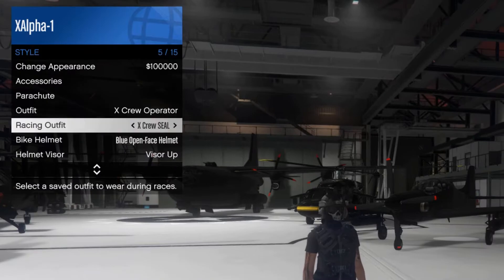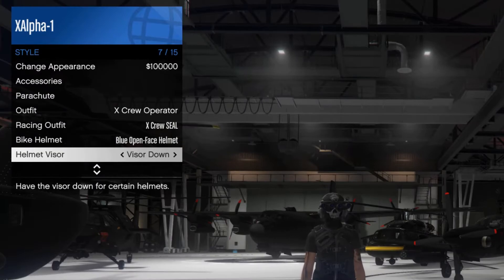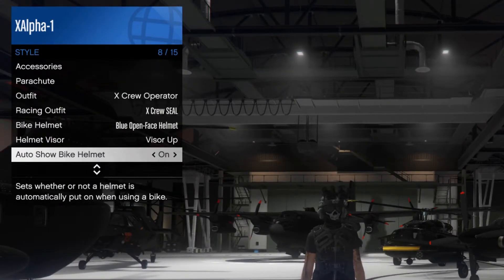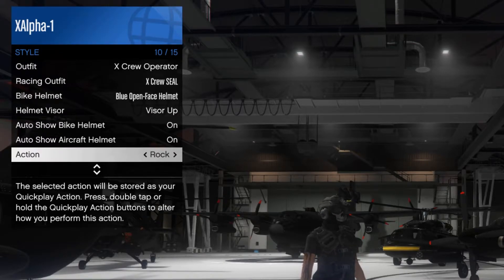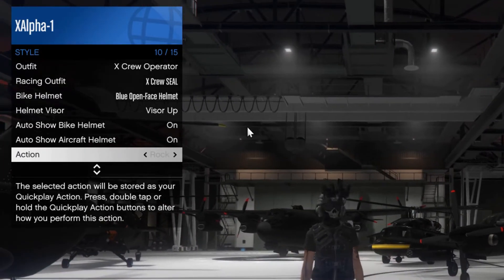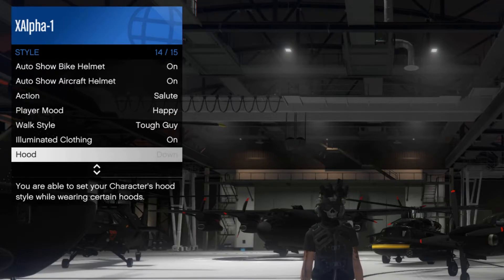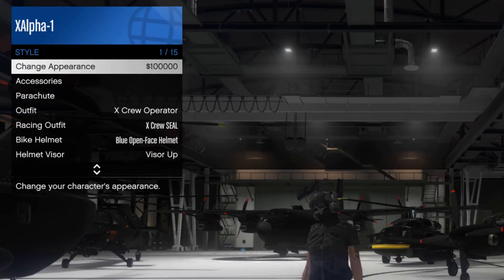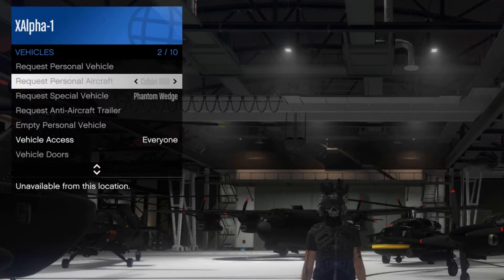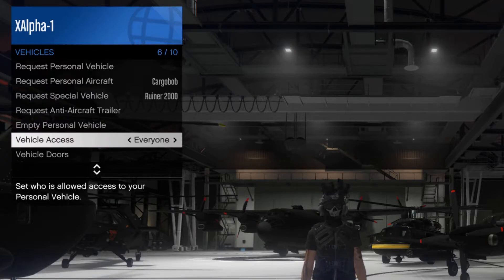You can turn the visor up and down on your helmets, set your racing outfit and bike helmet for when you get on a bike, change your appearance for $100,000 to fully customize your character including sex. This is also where you get your Actions — on PC, the action key is Caps Lock: tap once for a basic action like a salute, double-tap for your ultimate action. You can also set your walk style, and if you have illuminated clothing you can set that there as well. The Interactive Menu is such a useful tool — I'd definitely advise new players to get into it and learn it right away.